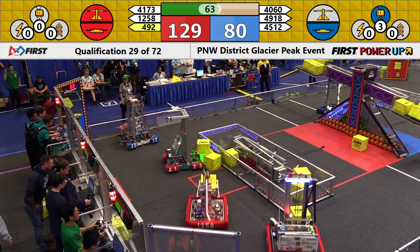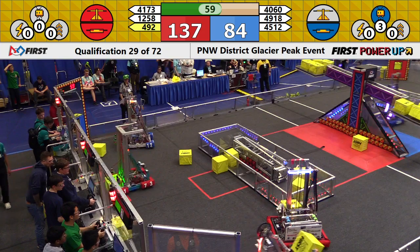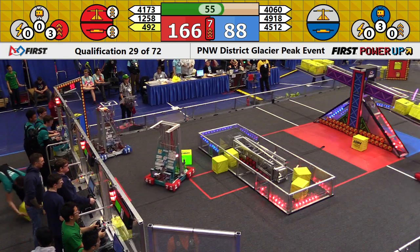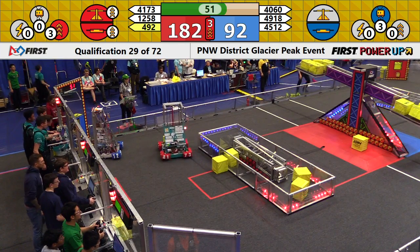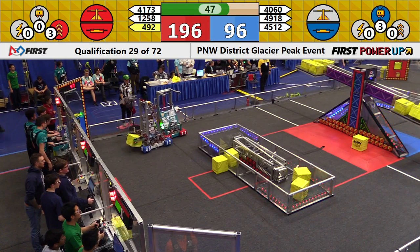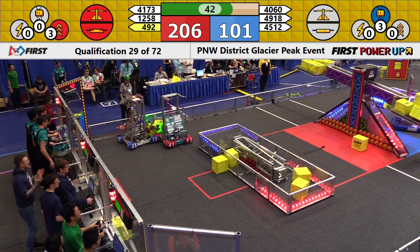The Power Up known as Levitate has been played by the Blue Alliance. That's going to give them a free climb later in the match. It's answered by a Red Alliance Power Up that's going to go ahead and help them continue to rack up the points for 10 seconds. You can see their points soaring through the air as they nearly double the advantage to 200 and climbing.